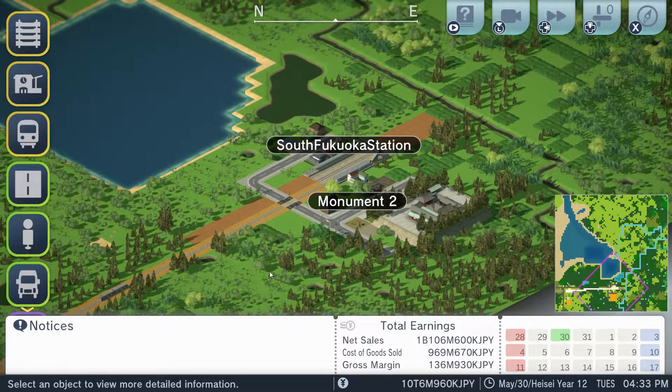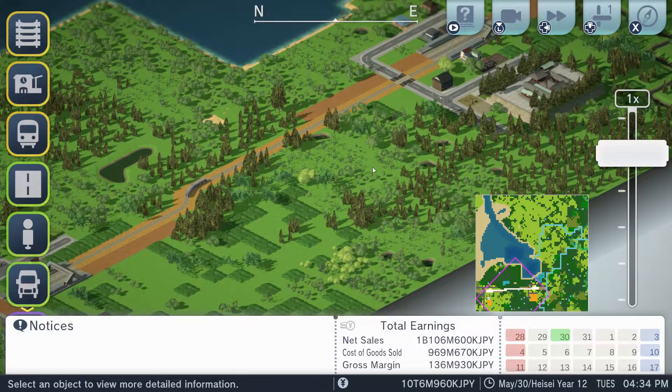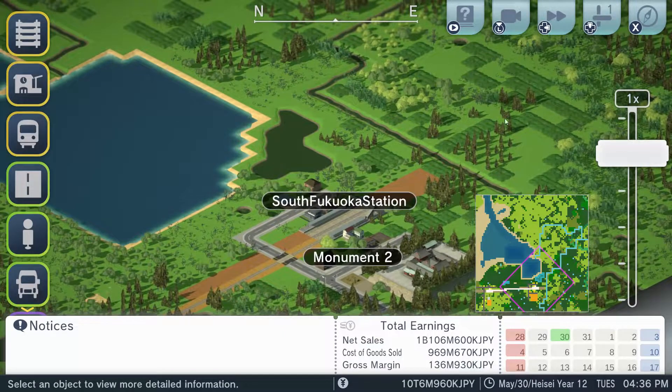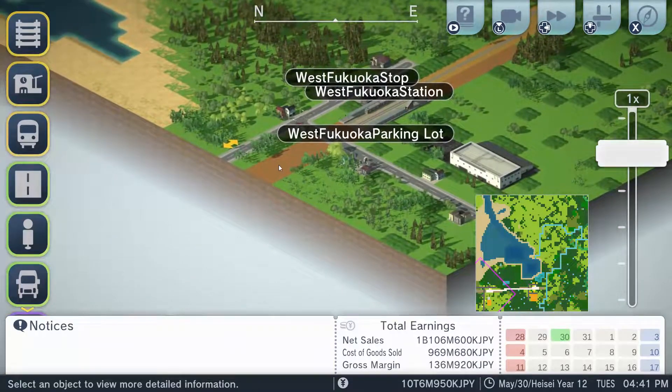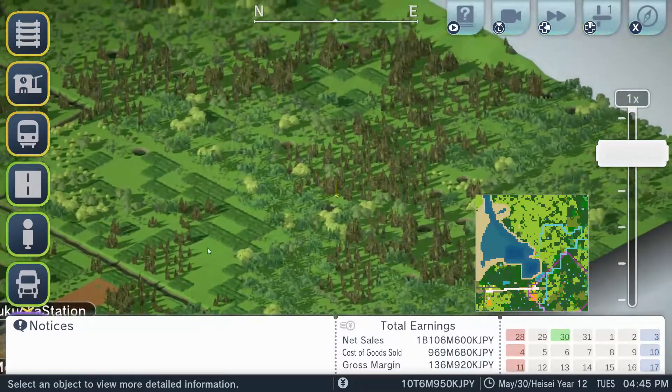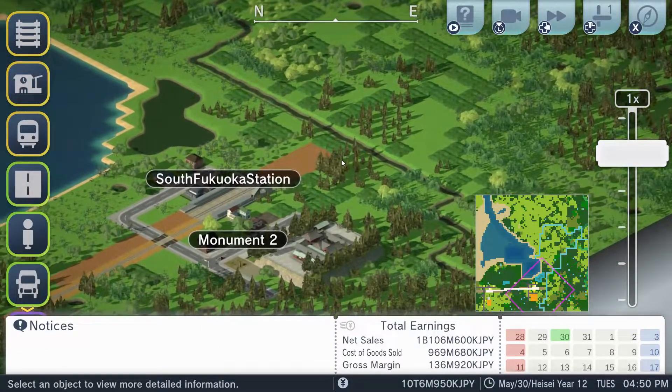We now return to A-Train Tourism. Alright, let's at least get that going. What we're going to do today — I'm not going to connect this to this side. What I'm going to do instead is have it connect all the way out here. Let's expand our train line here.